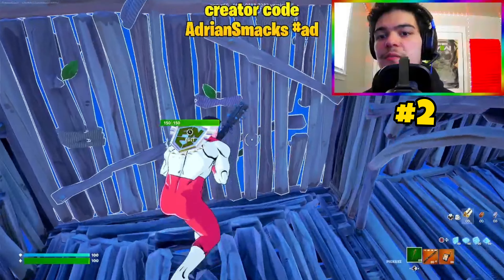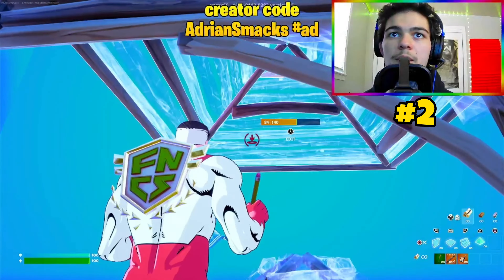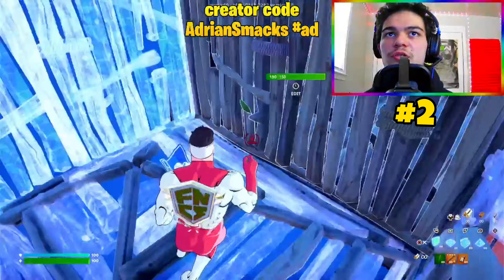Next is how to tunnel forward. This is simply boxing up while moving. All you do is edit a wall, place a cone below and above, and then wrap the walls around. Practice changing directions as well.